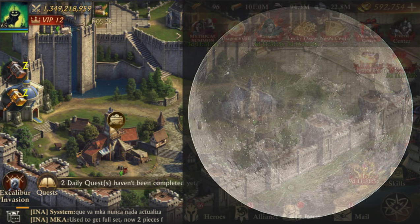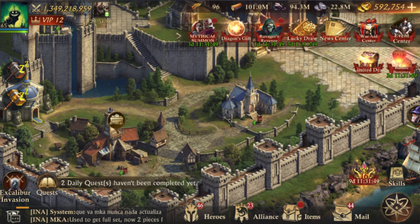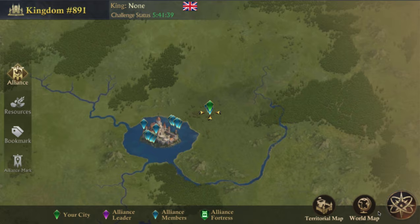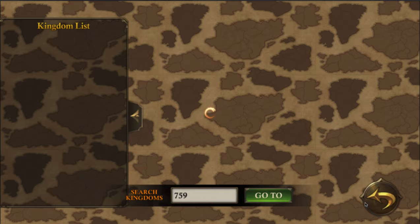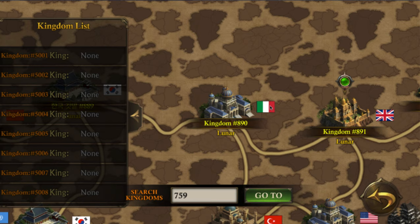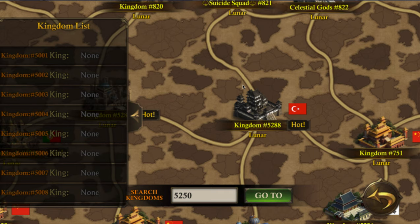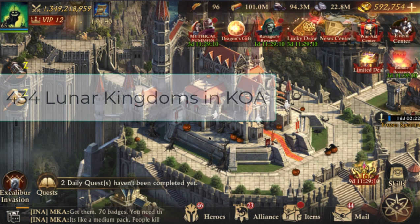So this is a lunar kingdom. I happen to be in Kingdom 759 and we're actually in the middle of KVK. Lunar kingdoms start at Kingdom 751 and go through 914, and I can show you here on the map. After 914 they pick up again at 5001 and go through 5,288, for a total of 434 kingdoms.